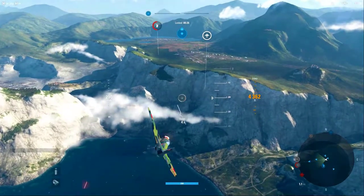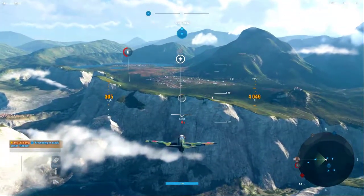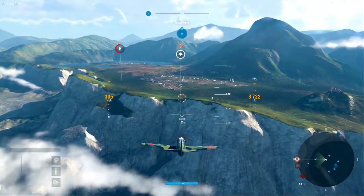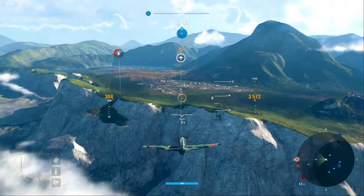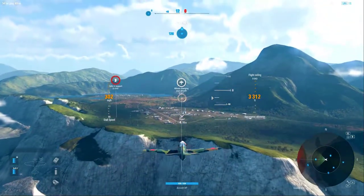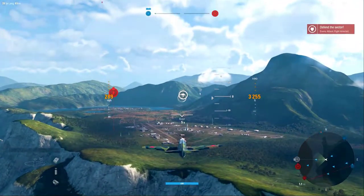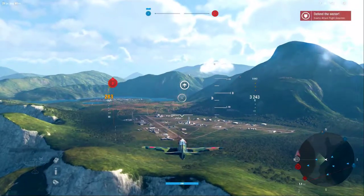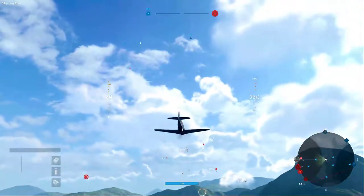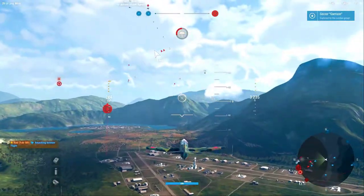One of the things I never really liked about these turn-and-burn fighters is that they typically don't have the speed to get around the battlefield. As you can see here, we're very altitude-restricted — this thing doesn't like going above 3,000 feet, which is extremely limited, especially on a map like this one where everything's raised up on elevated plateaus. So I'm already at a higher altitude, which makes things a little bit difficult.